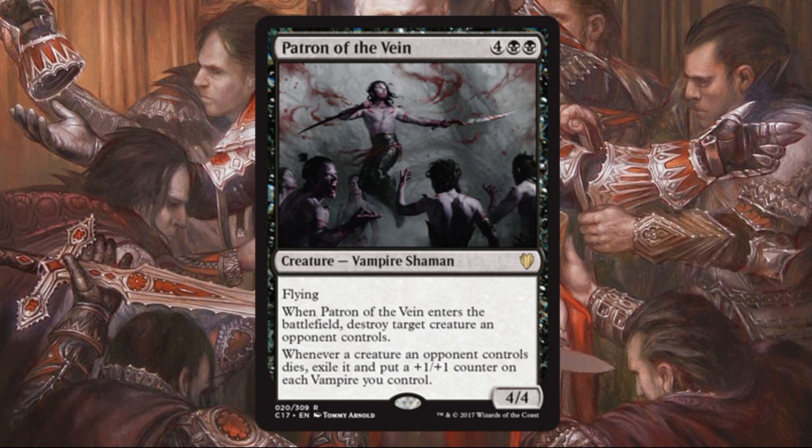Patron of the Vein costs two black and four — Vampire Shaman, 4/4 flying. When this enters the battlefield, destroy target creature an opponent controls. Whenever a creature an opponent controls dies, exile it and put a +1/+1 counter on each vampire you control. You're paying six for this, but wow, is there a lot packed into it — a 4/4 flyer that's really a 5/5 considering you destroy something on entry, an anthem effect for your vampires, and it disrupts graveyard mechanics by exiling your opponents' creatures. This is actually an amazing card for six mana. Phenomenal all around.